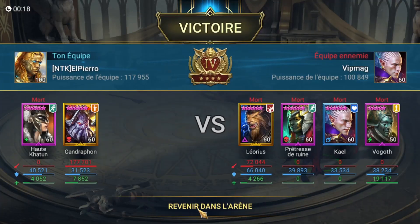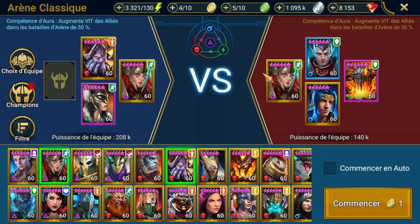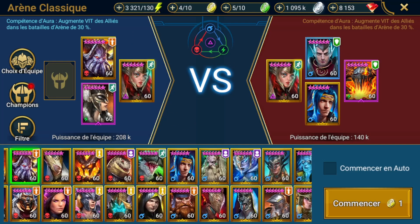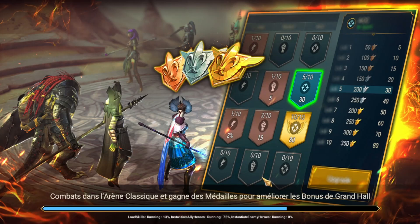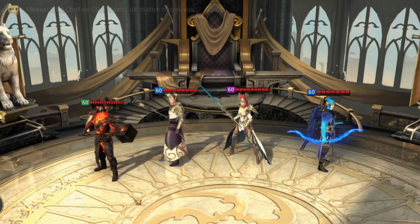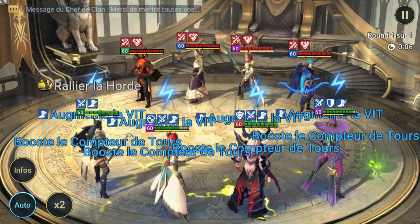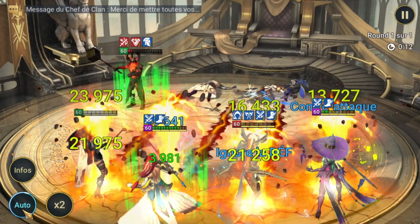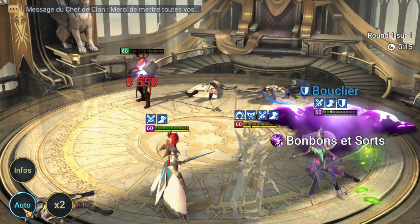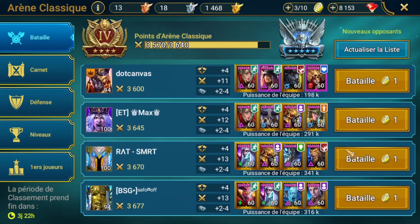En jouant avant, même si on a un champion qui place de l'invincible, on passe nickel. On va aller tester cette team puisque là on a un double boost vitesse avec Arbitre et Apothicaire qui boostent la vitesse et le compteur de tour, même petite Haute-Katoun. Ce n'est pas de très grosses teams en face, on peut même se poser la question si ce n'est pas du bot. L'idée c'était surtout de vous montrer — même ma Cerise est plus rapide. Elle a fait son boulot qu'on lui demandait en boostant la vitesse, et a permis de passer sans trop d'encombres.